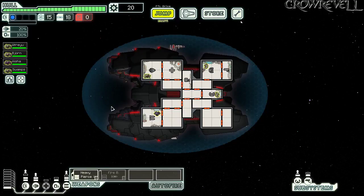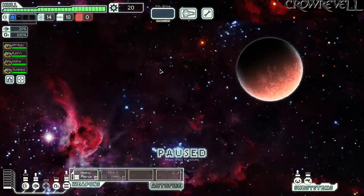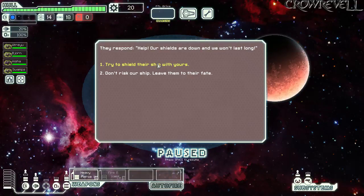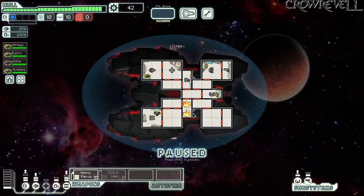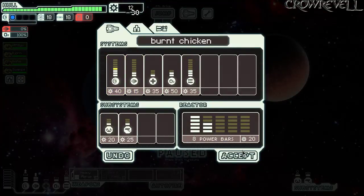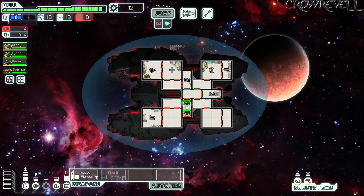We just need 10 more scrap. Let's go to this distress beacon — Rock crews have the second most blue options, which is really nice. We're at full hull, so we'll try to help them. We took one damage to hull for four fuel and 22 scrap — that is very worth it. We can put out the fires since we're immune to fire, and we'll buy our second shield. We got it online just two jumps in — that's pretty strong safety-wise.